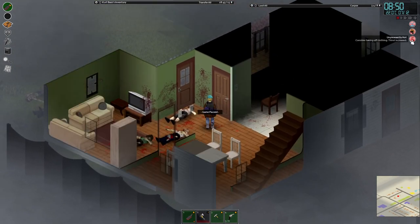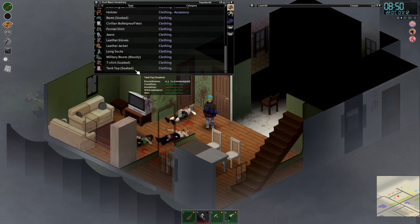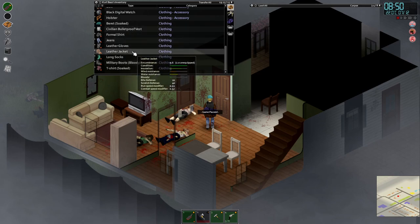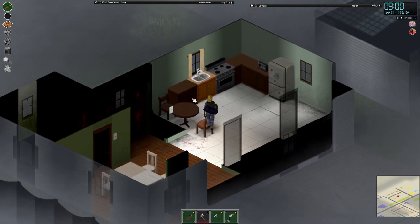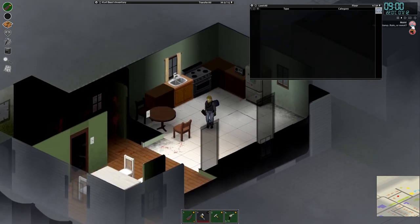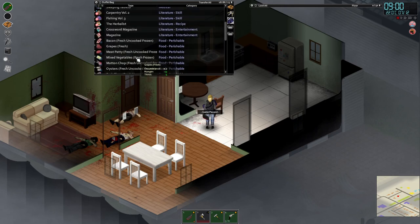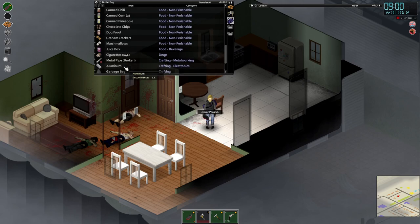We are unpleasantly hot, so I'm going to remove some clothes. The tank top can be unequipped, and probably the leather jacket too. The beret is all soaked — I have to check if I find a towel or some clothes I can use to dry. Now we have only the heavy load, which is good. Let me see if I have some fresh stuff to eat — chocolate chips, crackers, marshmallows, dog food, cigarettes. I'm not going to eat cigarettes — let's eat the crackers.